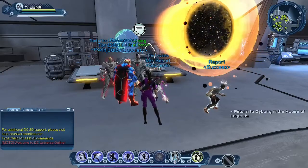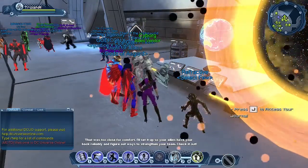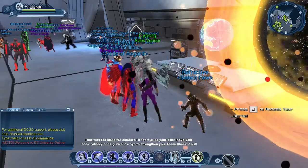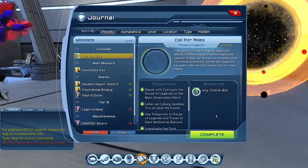Cyborg says: 'That was too close for comfort. I'll set it up so your allies have your back reliably — figure out ways to strengthen your team.' We complete the mission and in the rewards you see the Ally Oracle Bot.